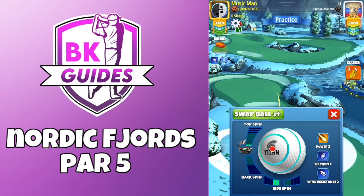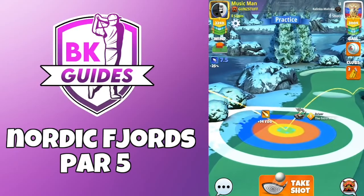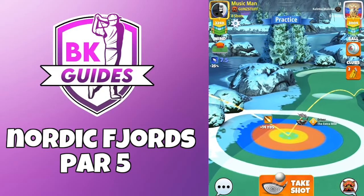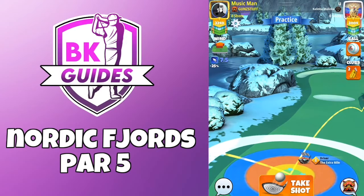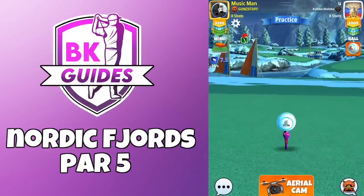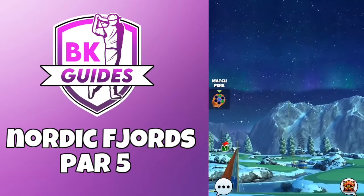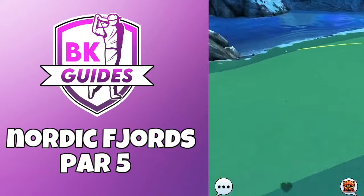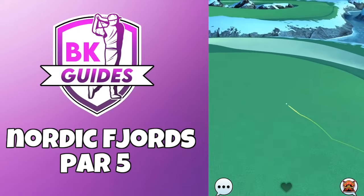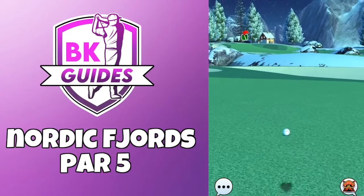We are looking at our spins there. Just look at the second bounce as well, just beyond the sand. Then we are going to adjust max plus 10. And as usual with this drive, going to go with half a ball of curl to the left. We want to use the top spin — don't need to get too carried away with that. Just need to bounce over the bunker safely and roll up towards the top of the fairway. No need to push it ridiculously hard. We are looking for something around 335 to 340 yards.